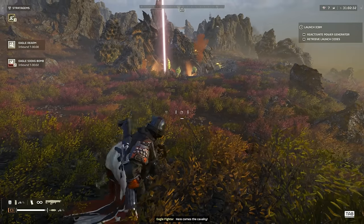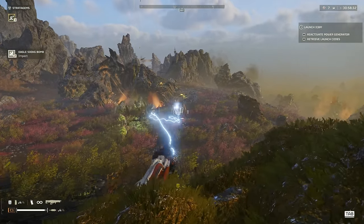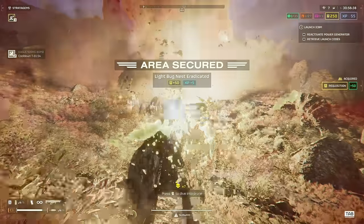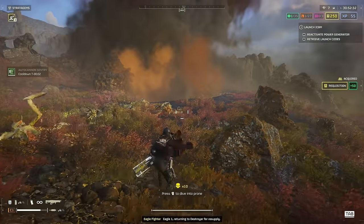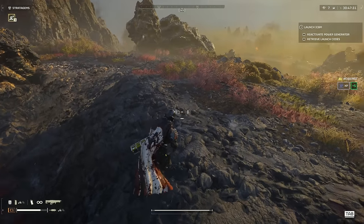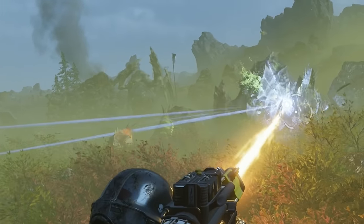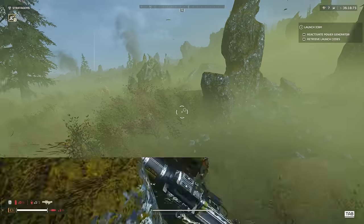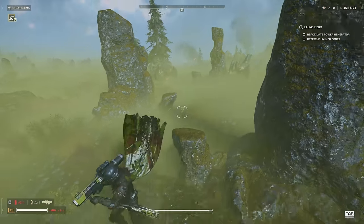The Eagle 500kg might just be the most versatile stratagem in the game, because it can deal with anything. It's amazing for engagements when it comes to taking down a big nest, or simply clearing out a huge wave of Terminids. The 500kg is also your most reliable stratagem when it comes to dealing with the Bile Titans. I'll go a bit more into that later in the video, and share a little trick that'll make you able to always hit your 500kg on the Bile Titans.